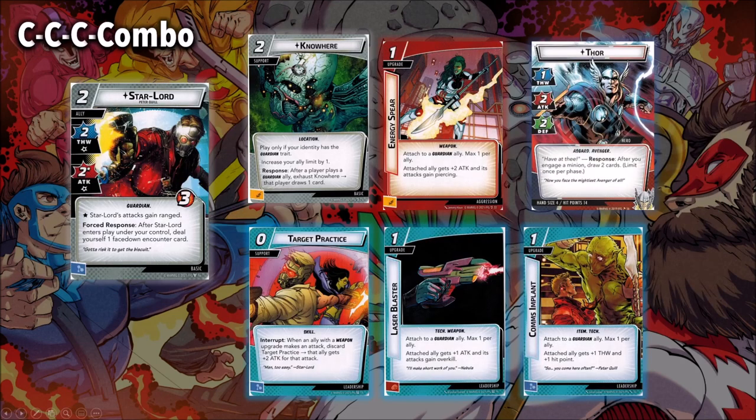Let's look at some cards that combo with Starlord Ally really well. Obviously it's going to be the Guardians package — Nowhere will draw you a card when you play him, pumping him up with Energy Spear, or using Target Practice and Laser Blaster to really make his attacks go crazy. You could even use Comms Implant to get him up to three thwart. But at the same time, there are so many better Guardians allies you could do this with — though all those Guardians allies are trait-locked, so without shenanigans like Make the Call or playing a Guardian character yourself, you're going to struggle to play them.